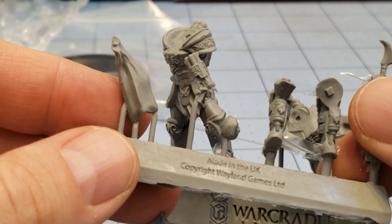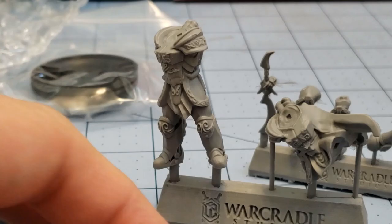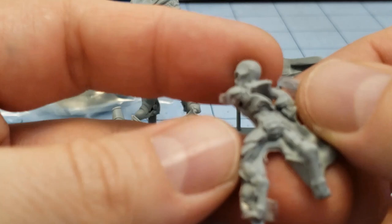Nice quality casts. A little bit of flash, nothing too bad to clean up. I'm assuming this is one model and this is another, but we also have quite a few extra bits in the bag here. That is one big cannon — it's almost the size of a man and it's quite elaborately decorated, which is kind of cool. And you also have a dead invader body for Zane to stand over with his blade. It's a little bit flashy but we'll get them all cleaned up.